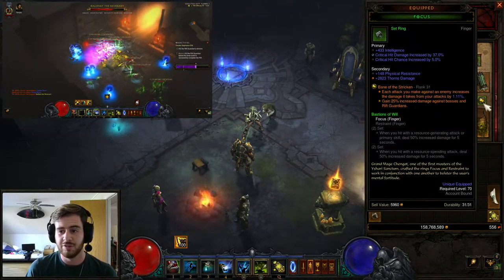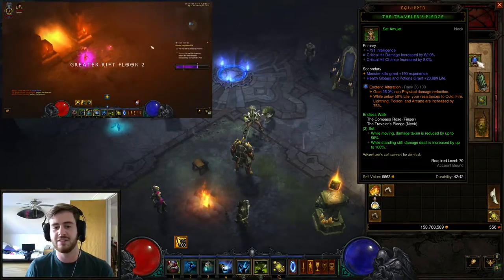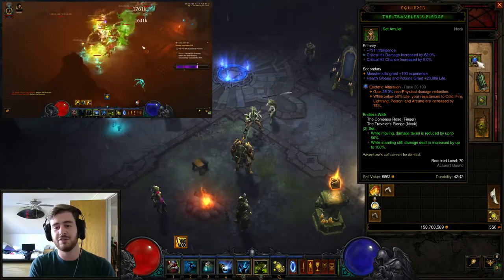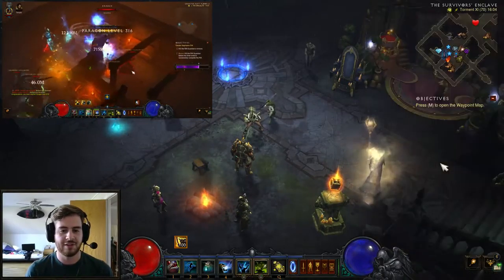For legendary gems I'd use Bane of the Trapped — very obvious choice — Bane of the Stricken purely for damage, and Esoteric Alteration. You can swap Esoteric Alteration for another damage gem if you want to go full glass cannon, but it's mainly used for toughness.